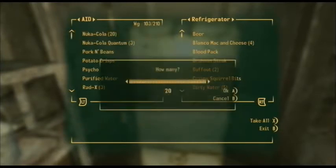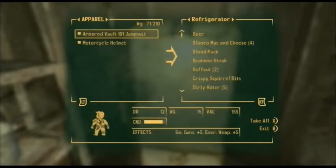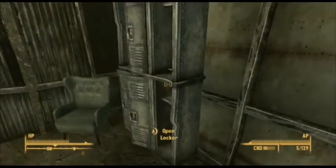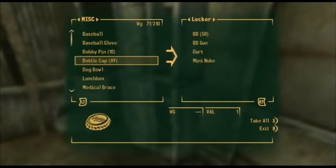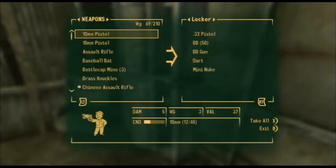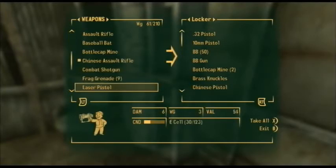Purified water gives you pretty much instant HP and there's no rads in it, so you're not taking any radiation damage. What I like doing is - anything I find, any of my aid items - when I go back to my Megaton house I unload it all into the fridge. Same thing with any found ammunition or weapons, those go into this locker. Then after my character rests up I can load up accordingly with what I need for a certain mission.